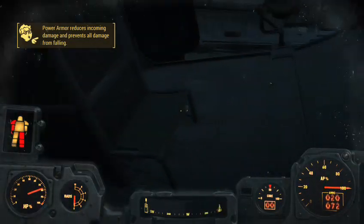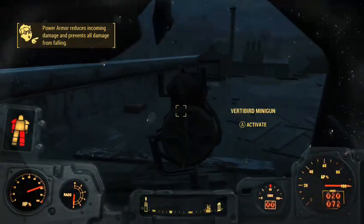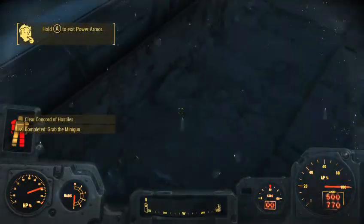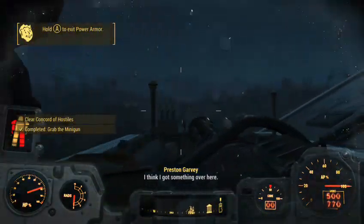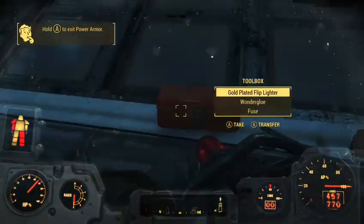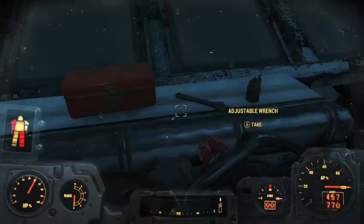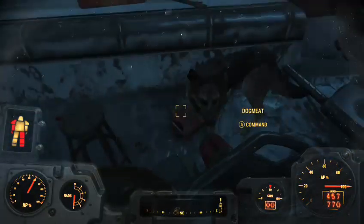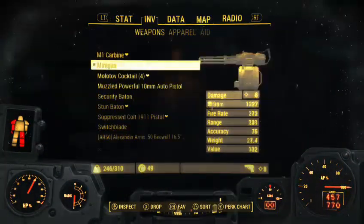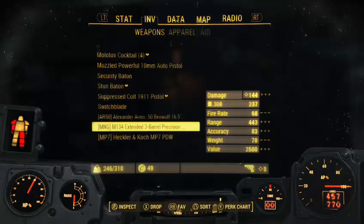I'm getting the vibe that log has more to it. We'll see if I can actually make it into Boston — I have a mod that's supposed to make it a little bit easier, but they don't always fix everything. The left arm and right leg of my armor are broken. I love the logic of these raiders — he just ripped a minigun off a Vertibird and is gunning people down, and they go attack him with pistols. Just genius.